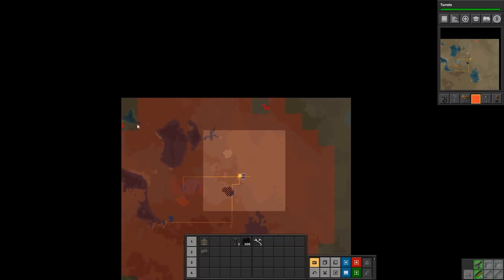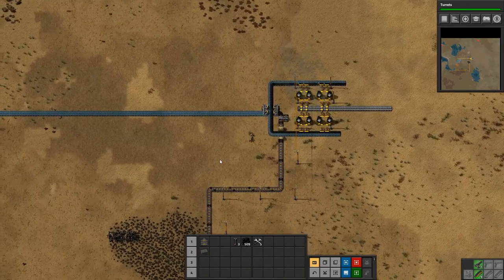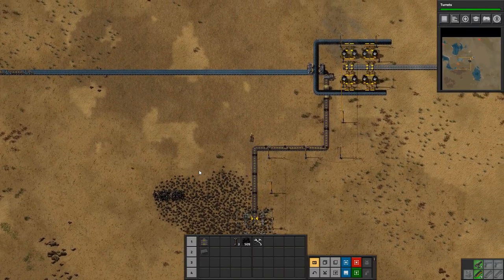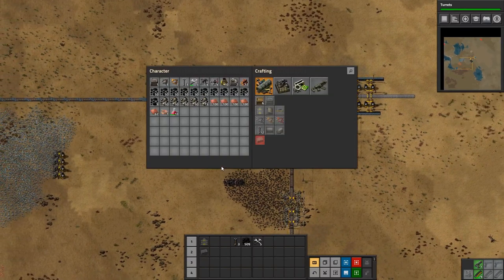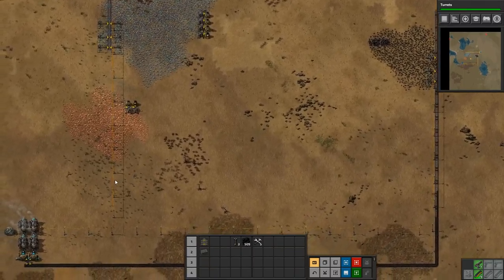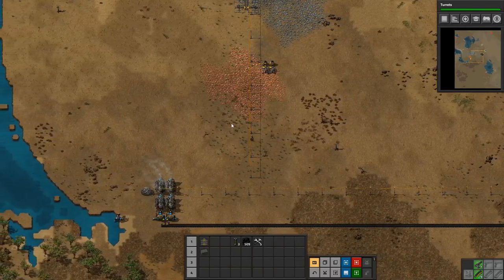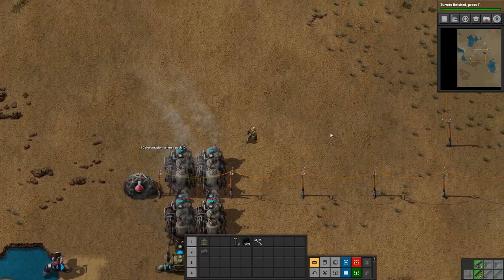We need to get some turrets up to defend ourselves so they don't come and destroy everything, which they already did a little bit down here — they destroyed some burner miners and basically killed our coal production. It wasn't a disaster, but it was annoying. We are almost done with turrets, and we have ten science packs on us right here which we'll shove in the lab and get turrets done. There we go.